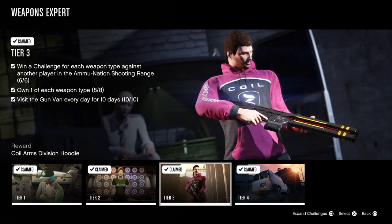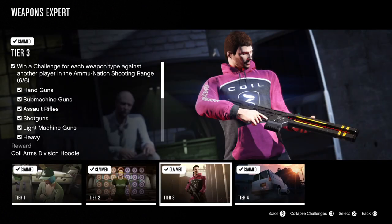For Tier 3, win a challenge for each weapon type against another player in an ammunition shooting range. I got my friend Dread Pirate Rob to come and join me to do that — he made sure he lost them all for me. And that's what I suggest you do: get a friend to do it. I own one of each weapon type — there are eight of them.